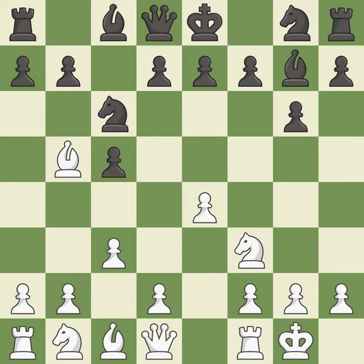c3 controls the d4 square, prepares the d4 pawn push, and allows the queen to develop to the queenside. Nf6 develops the knight toward the center, attacks the e4 pawn, and controls the d5 square. The opposing knight is kicked by a pawn and must now move or be captured.